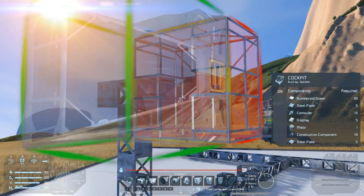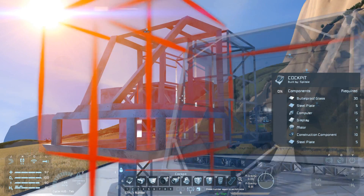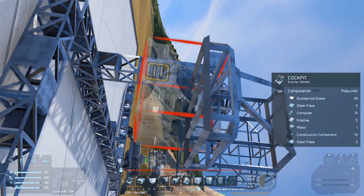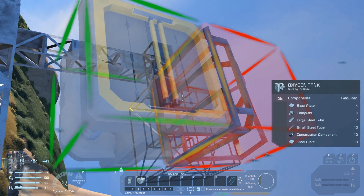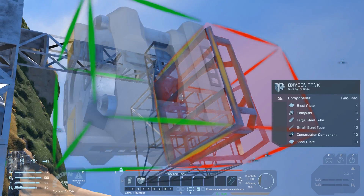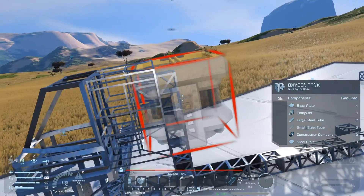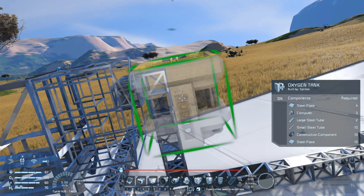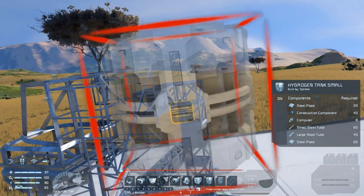Attach the cockpit so that the ports line up, and then attach the oxygen tank underneath. The underside of the cockpit has a large conveyor port, so make sure the large port of the oxygen tank is facing up to connect with the cockpit. At the rear of the oxygen generator, place the hydrogen tank — it has large ports on each end of its cylinder so they will match up.